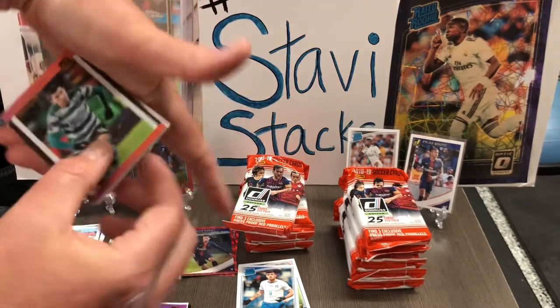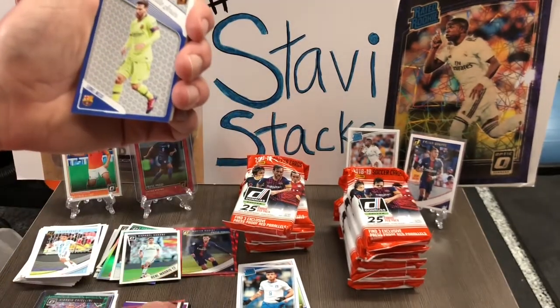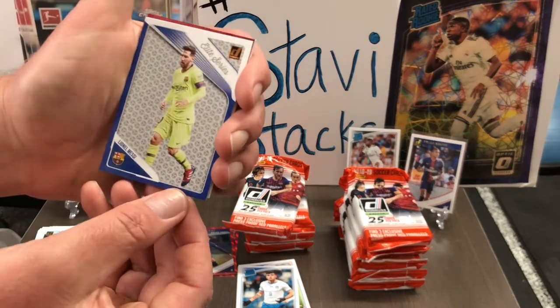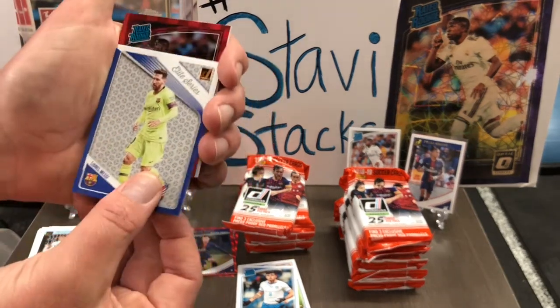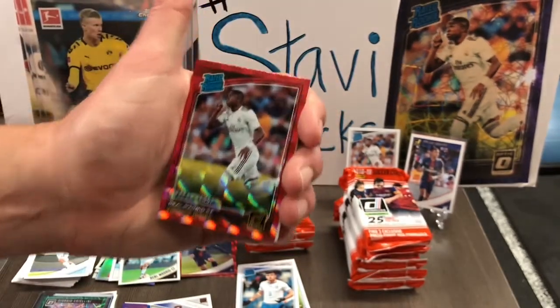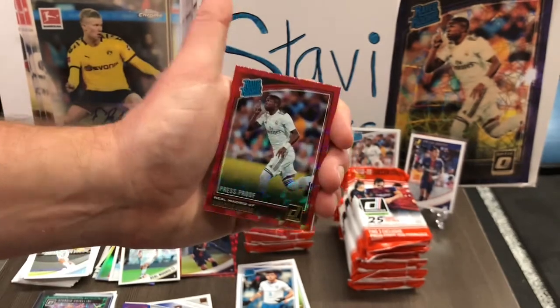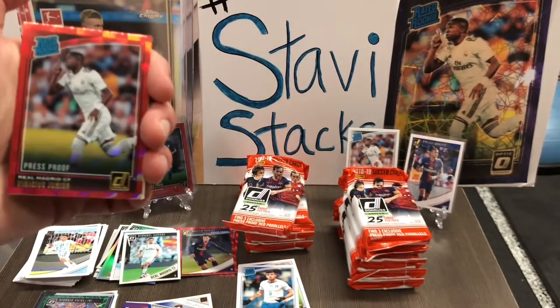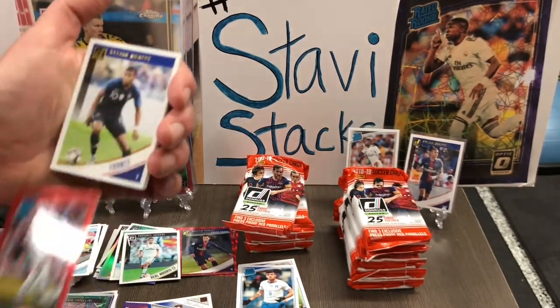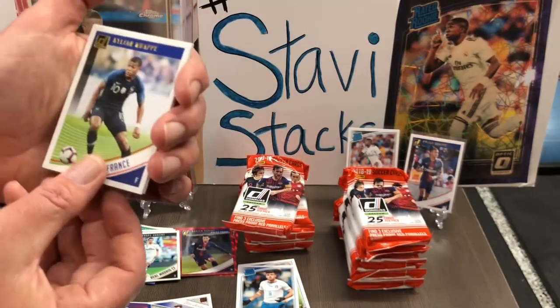Insert. Insert. Rodrigo Bataglia. Elite Series Messi! Elite Series Messi. That's kind of cool — I haven't seen that one yet. Boom! Rated rookie. Red Vinicius! That's a really nice card. Stabby Stacks — I love these cards, dude. Holy cow.